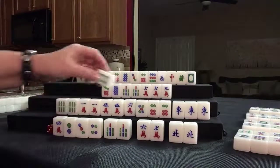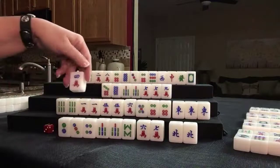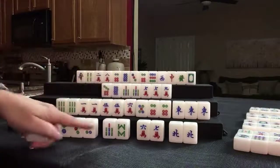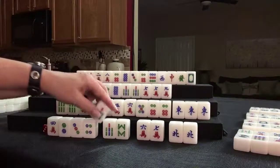Eight bam. 6, 7, 8; 6, 7, 8; 5, 6, 7. Let's get rid of — let's see — 2, 3, 4. We have a pair. 7, 8, 9; 5, 6, 7; 7, 8, 9; seven.